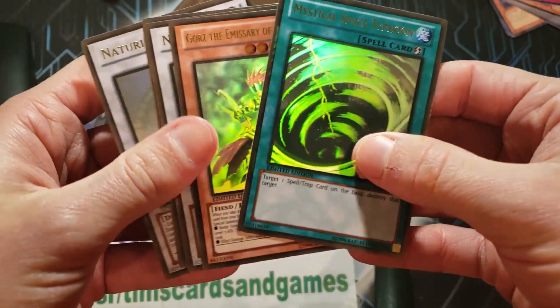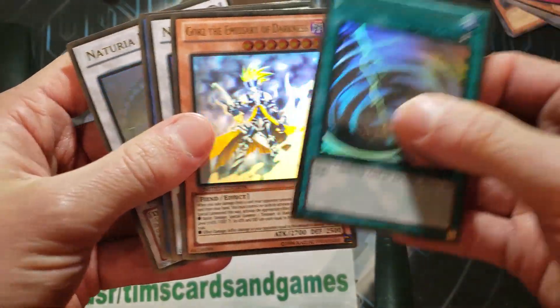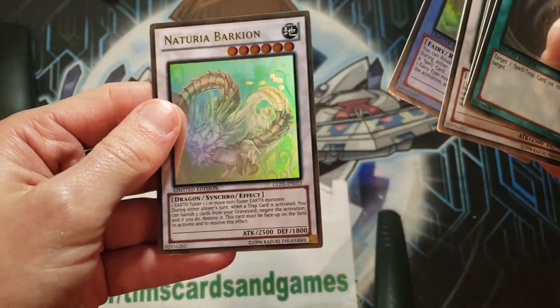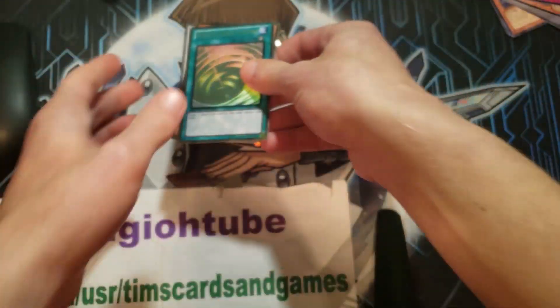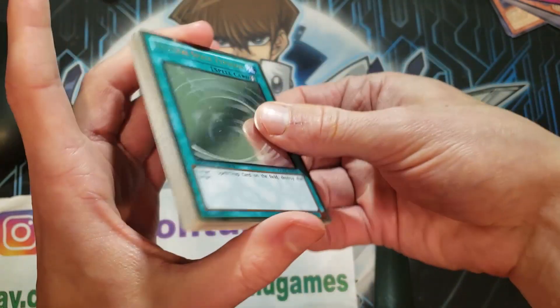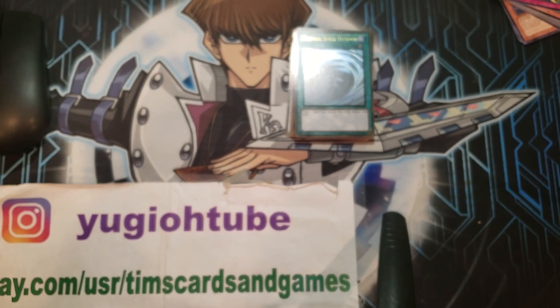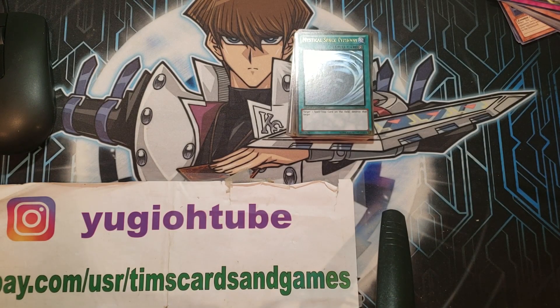Gorz looks cool too — Naturia Barkian, Herald of Perfection, and another Naturia Barkian. Alright, that will do it for this box. Thanks again to the Bearded CCG — go check them out on Instagram. Until next time, Yu-Gi-Oh Tube signing out.